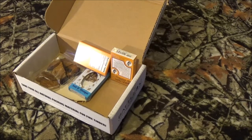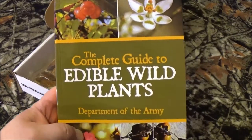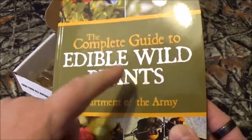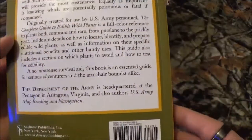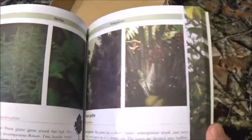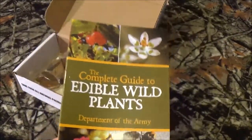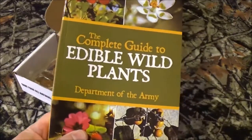The first item up is the Department of the Army's Complete Guide to Edible Plants with an $11 value. Now here's my first problem - the Army when I was in didn't print books like this. Skyhorse Publishing, printed in China - who cares, but still. Basically the whole book is right there, telling you what you can eat, cautions, that kind of stuff. Knowledge is power. I'm going to read through it and probably bring this thing to the channel at some point.